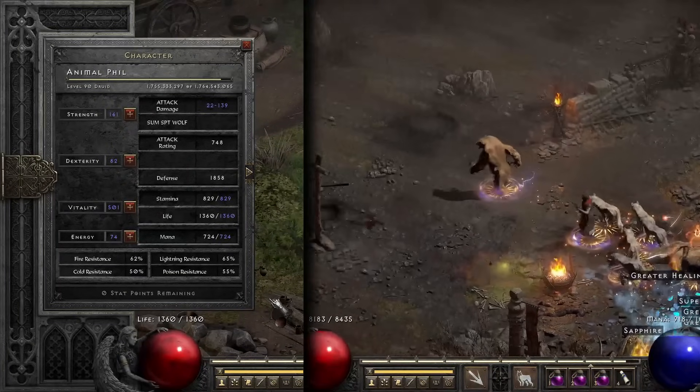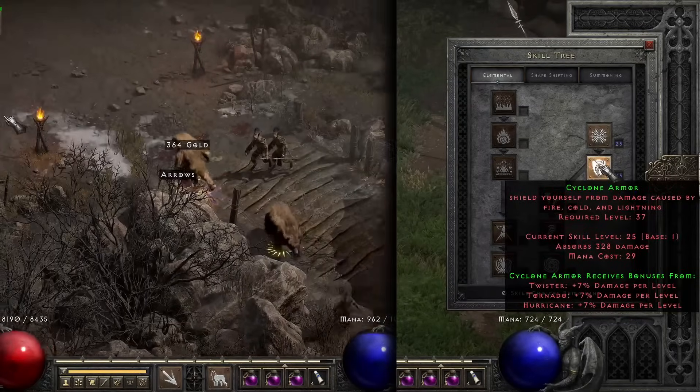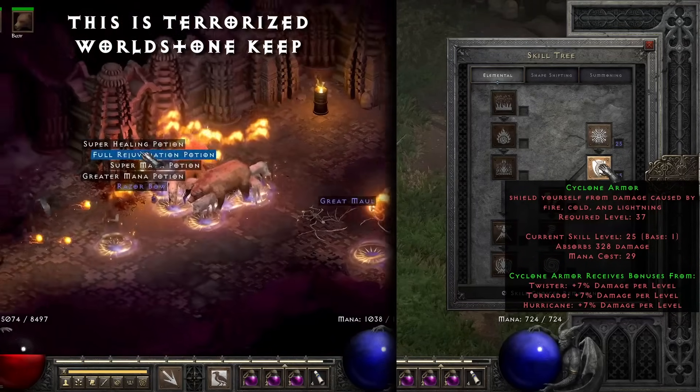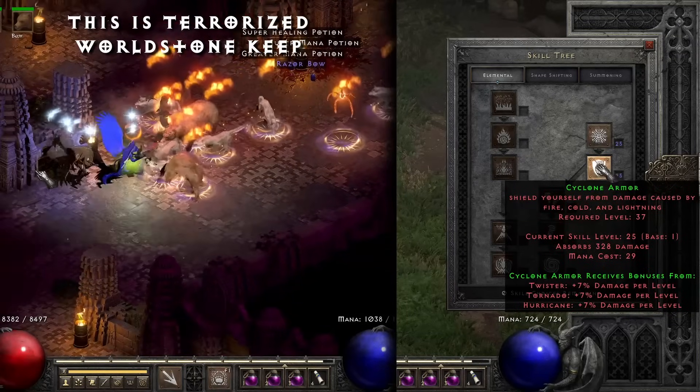Now let's jump into the skill tree. Starting off on the elemental side, I decided to go just down to cyclone armor — just get the one point in there. You get 328 damage absorbed. It's not crazy, but for one point to get down there, it's not really a big deal.